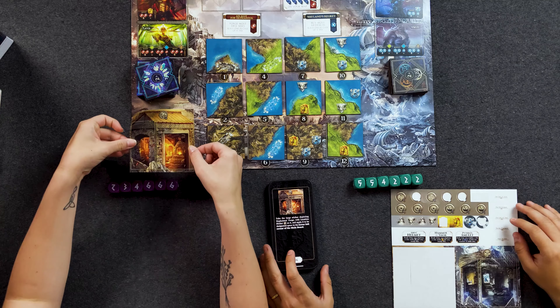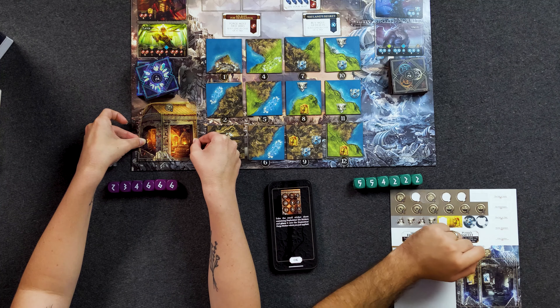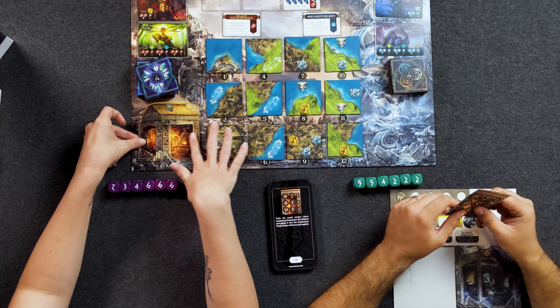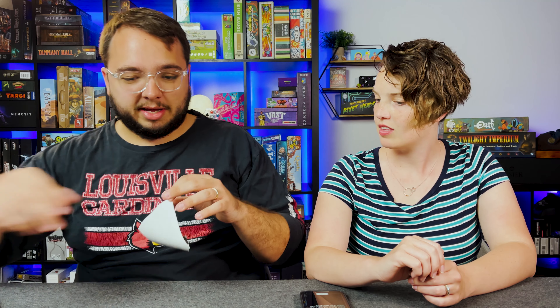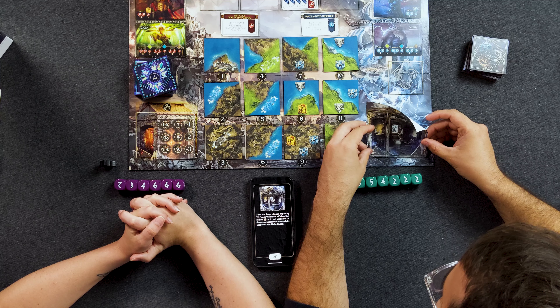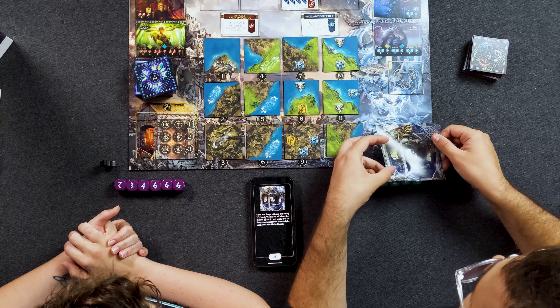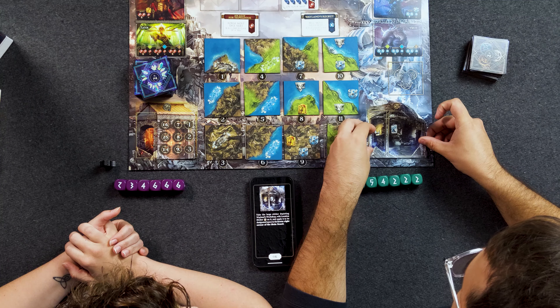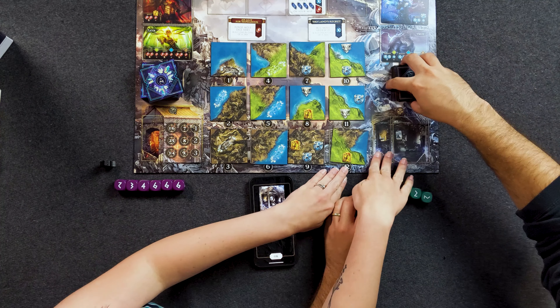We're applying the sticker right here. Take the small sticker sheet containing Hephaestus' die stickers and place it onto the forge sticker you just applied. We should note all of these components, including the stickers, are prototype components and likely will change. The stickers will likely be a little easier to manage — I'm just bad with stickers. Oh my gosh, I'm so nervous. I did it! That actually looks really nice. Now that the stickering is out of the way, I think we're ready to proceed.